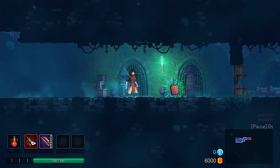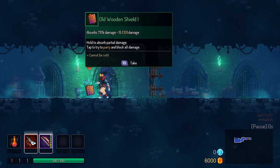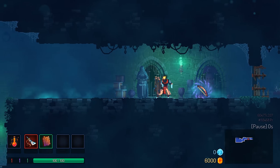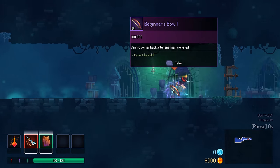Hey there everybody, Fett here, and welcome back to Fett Plays Dead Cells. We'll take the shield this time. Hold it. Parry with it. We'll see how it works.